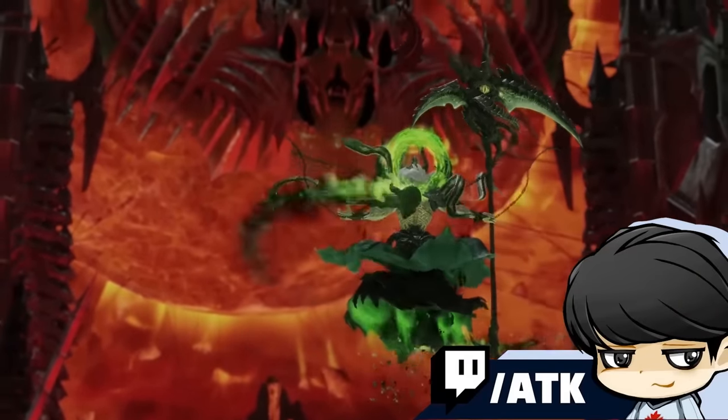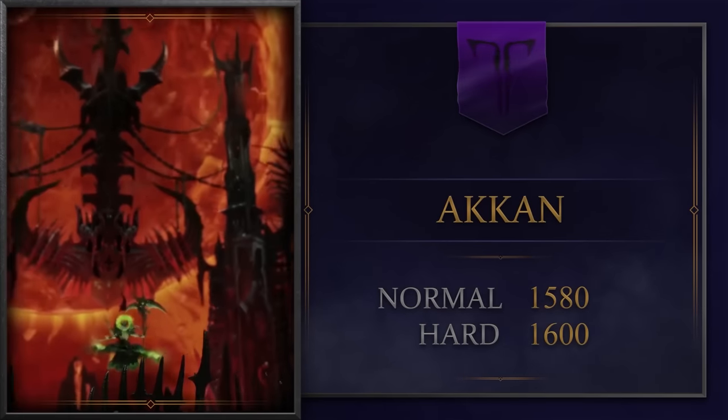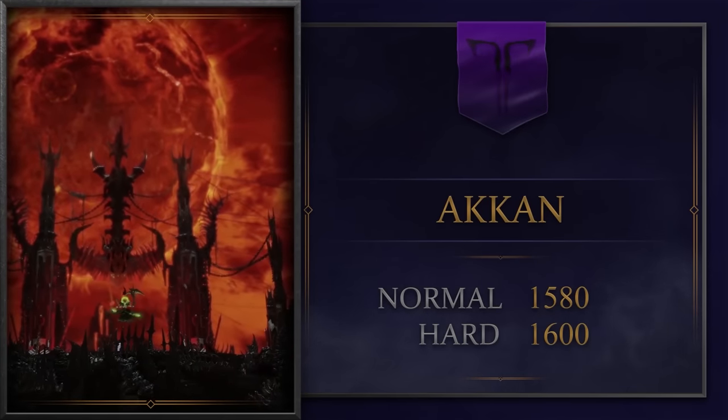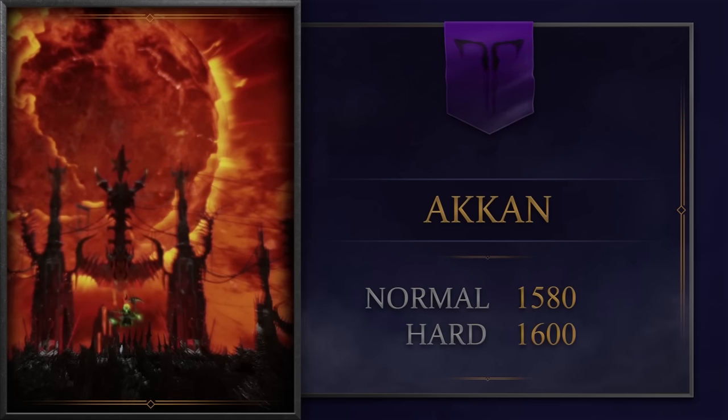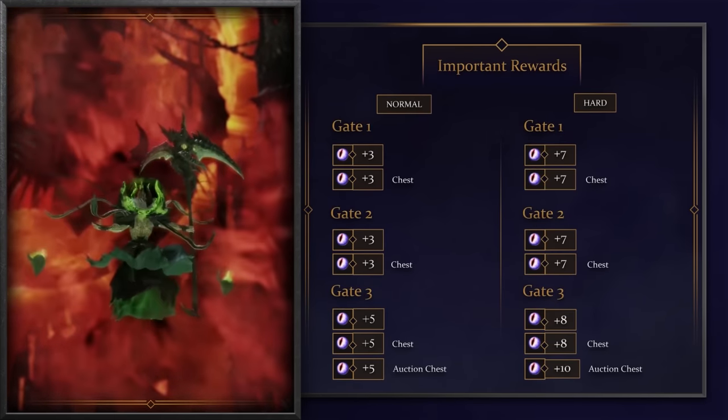Hello friends, welcome to the Legion Raid guide series featuring Akhan. Akhan is a 3-gate Legion raid, accessible in Normal mode at 1580 item level and Hard mode at 1600 item level. Defeat Akhan to receive eyeballs for gear transfer, similar to Broshaza.